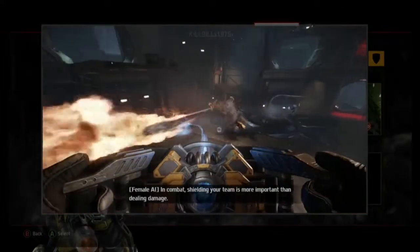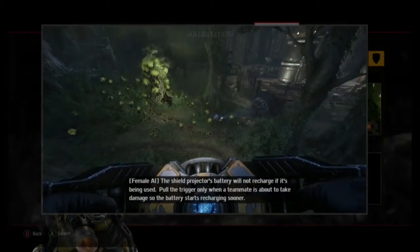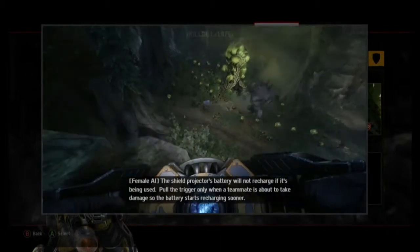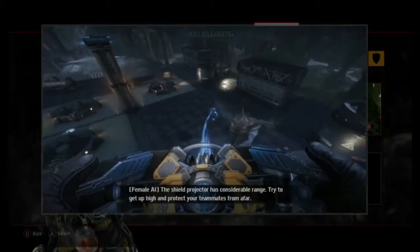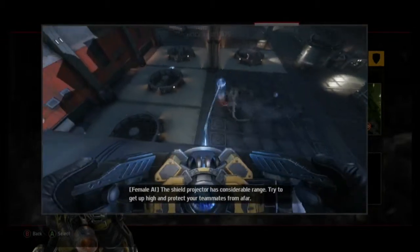In combat, shielding your team is more important than dealing damage. The shield projector's battery will not recharge if it's being used — pull the trigger only when a teammate is about to take damage so the battery starts recharging sooner. The shield projector has considerable range; try to get up high and protect your teammates from afar.